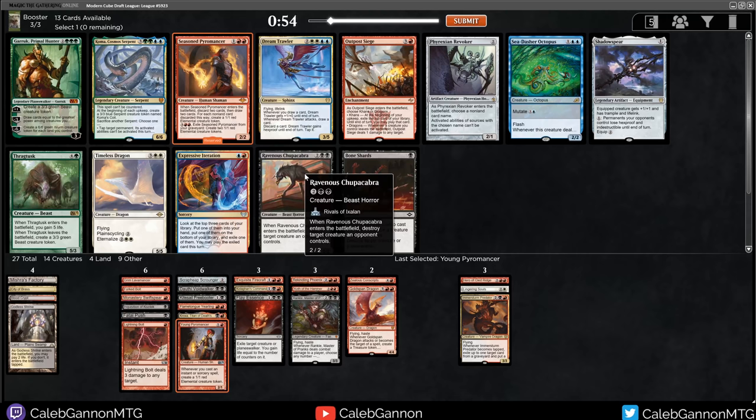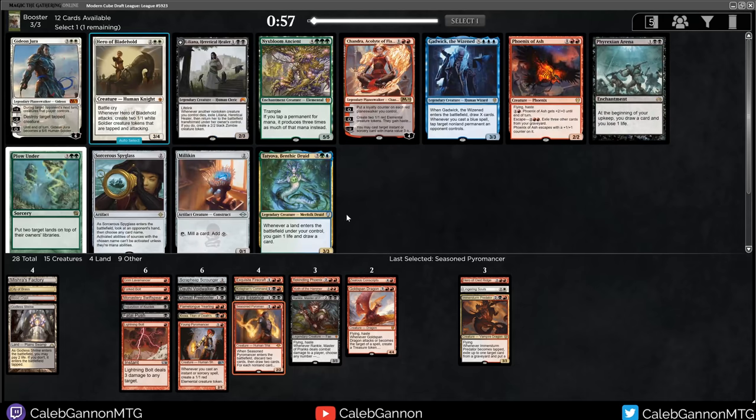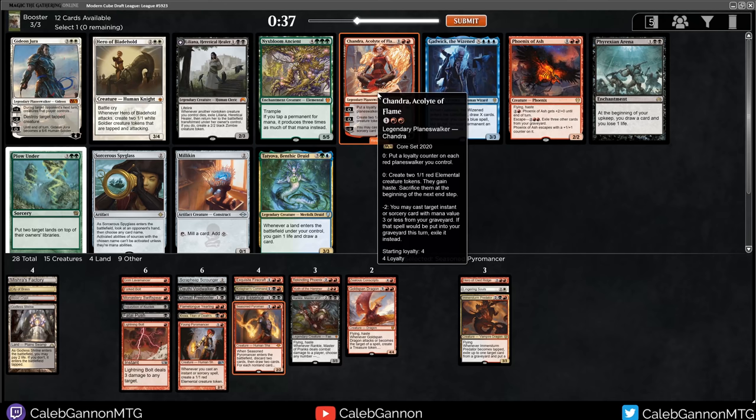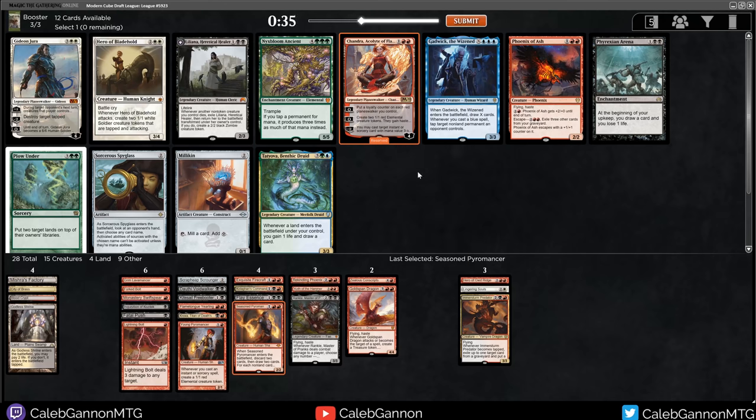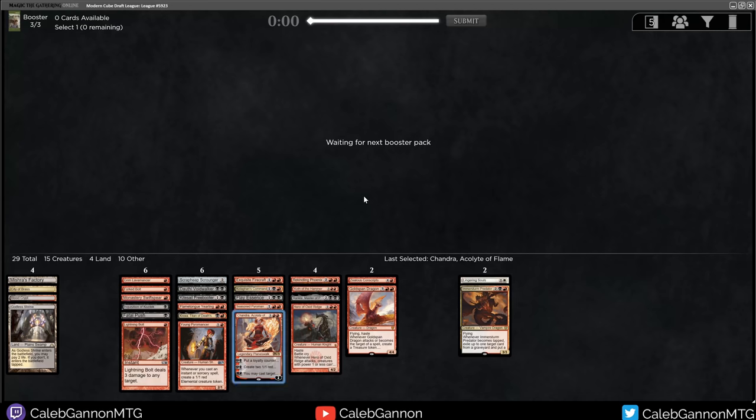Expressive Iteration is a messed up card. Chandra, Acolyte of Flame - this is three or less? Yeah. So this can cast Flay Essence, Kologhan's Command, Exquisite Firecraft, Forked Bolt, Fatal Push, or Lightning Bolt. This seems very good. She also makes two 1/1s. I like Freixalber Arena but I don't think I'm going to have the mana for it. Phoenix of Ashes is pretty good too, but Chandra seems really good. I'm probably playing Hero of Oxid Ridge now. With Pyromancer and Chandra, that seems so good.